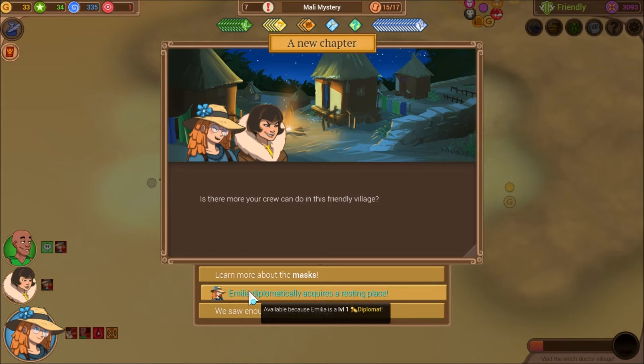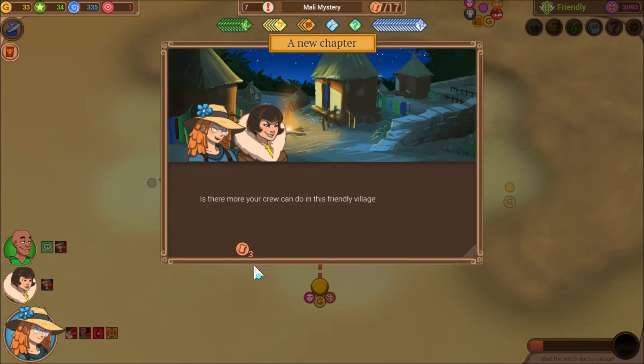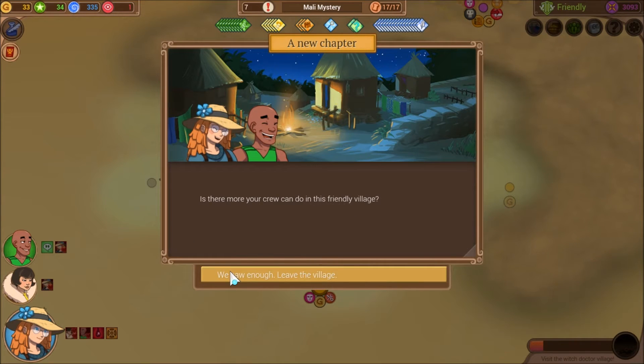Is there more your crew can do in this friendly village? They diplomatically make some new friends, which allows Amelia and the crew to take some supplies and gain some resolve. I actually want the supplies. Then let's talk about the Mask. At the campfire, Amelia listens to all the stories about the Mask of Madness. It is said to bring a whole city to ruin, and that it's hidden under a veil of emotions — whatever that means. We'll get one secret from that. We saw enough — leave the village.